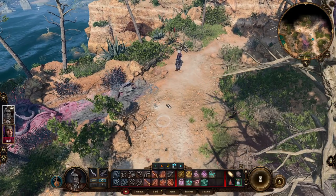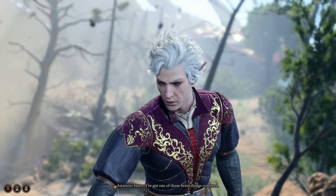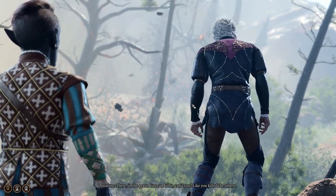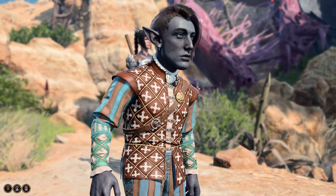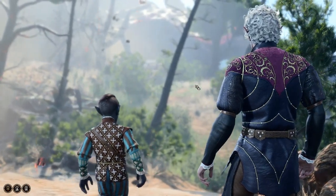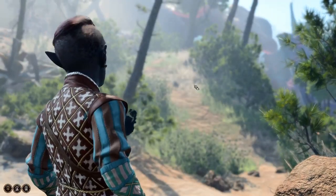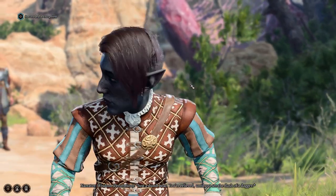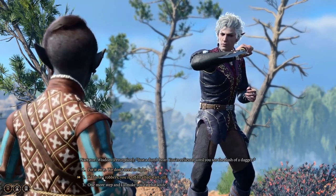Let's see what you got. I've got one of those brain things in the grass — you can kill it, can't you? Like you killed the others? Stand back. There — just a dumb boar. You're relieved — until you see the flash of a dagger. Put it away — we don't need to fight.